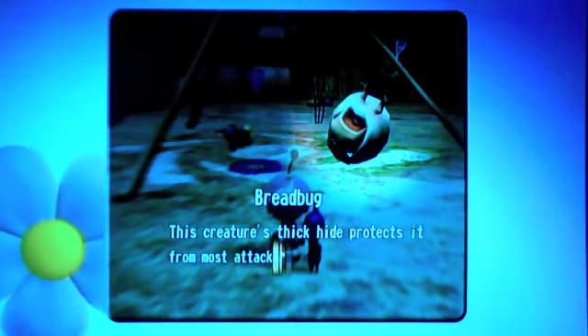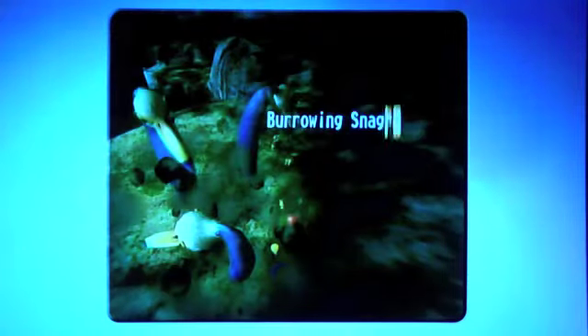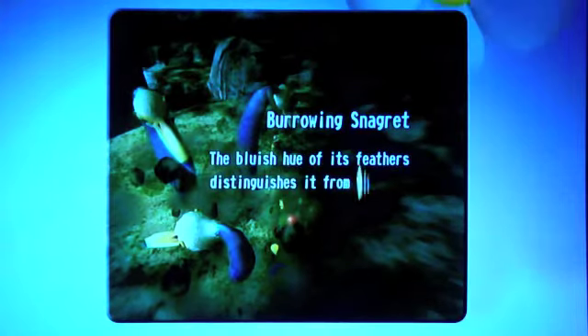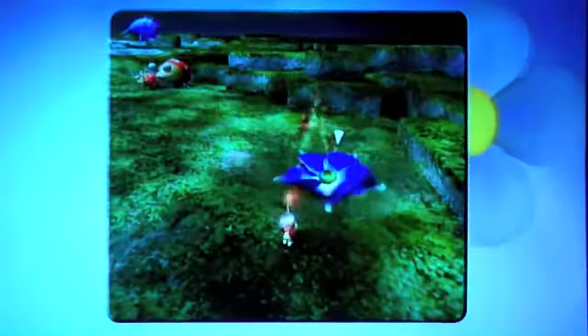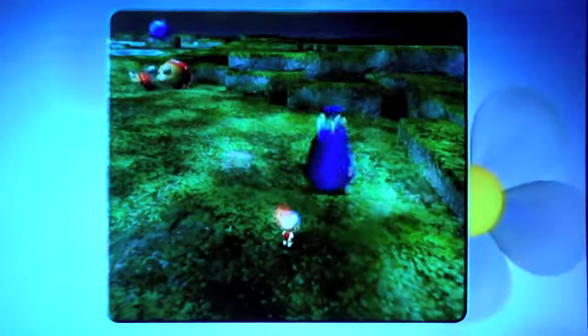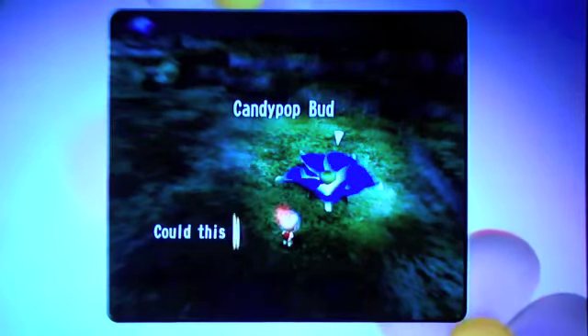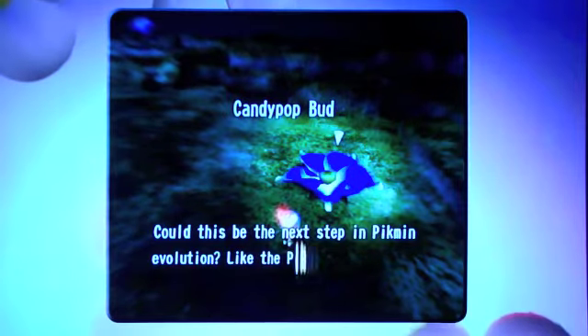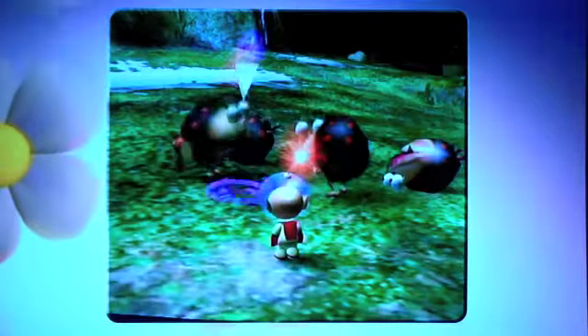Redbug — this creature's thick hide protects it from most attackers. It used to be my worst feared boss in the world, but not anymore because I destroyed it easily. Growing Snaggart — the blue hue of its feathers distinguishes it from the Growing Snarrow, which I don't believe has ever been seen, not even in Pikmin 2. Candypop Bud — could this be the next step in Pikmin evolution? Like the Pikmin themselves, it has many mysteries.